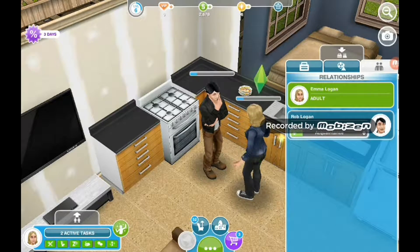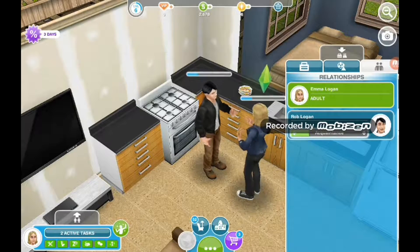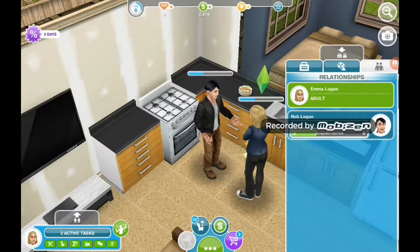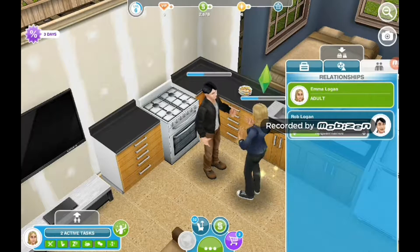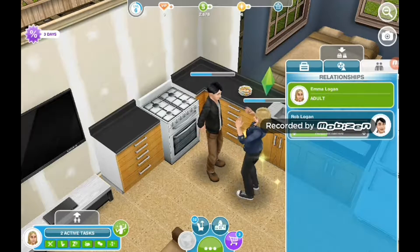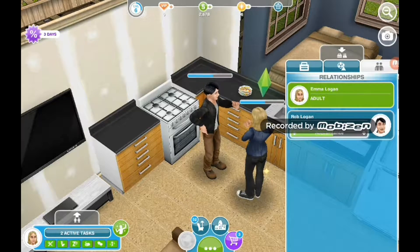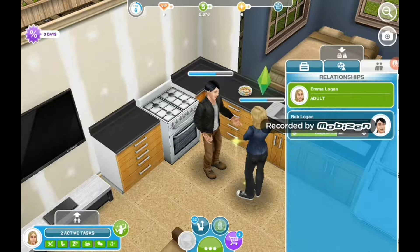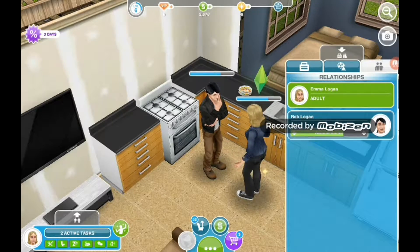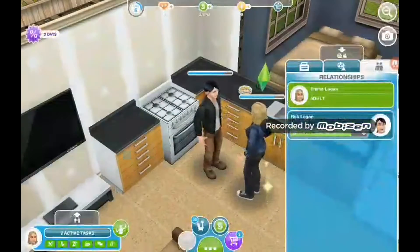I think after acquaintance it goes friends, then good friends, then very good friends, then best friends. And then once you get up to best friends you unlock romance talk or something. Or be sweet — it says be nice, be sweet, and then you can do stuff. Eat bacon and eggs — oh yeah, got that.